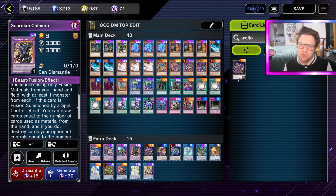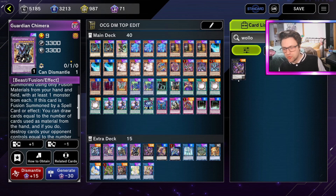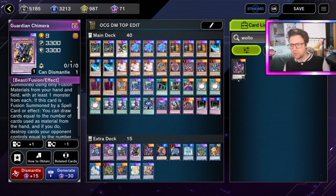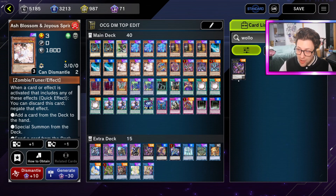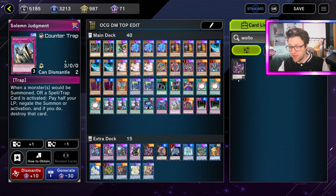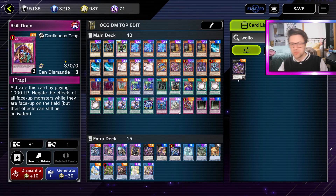Thanks to Guardian Chimera drawing and popping, you also get the Rod search off at the end, so it's actually kind of insane. I've been doing that in ranked a fair bit. Another good use for Guardian Chimera is going first: set Secrets, and on the opponent's turn when they start playing and you've done your Eternal Soul banish with Circle, if they keep extending you can just flip Secrets and fuse away into Chimera. You normally only pop one on the off-turn Secrets, but most decks can't play through the one banish and the one pop.